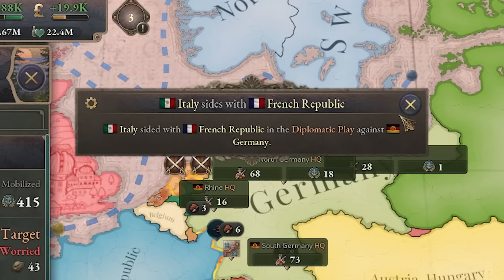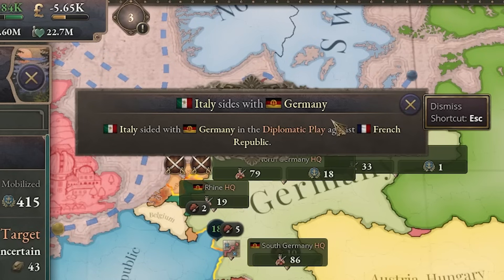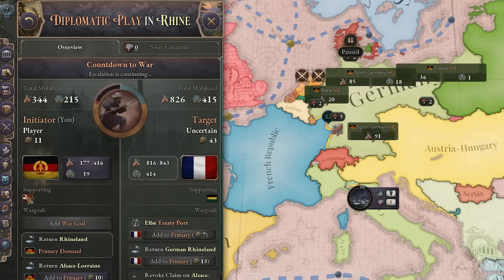Italy joined the French, and then they abandoned them. Okay then join me — they join my side and then abandon me as well. Why is this so realistic? Why do you always have to switch sides? I guess it's only me and Austria versus France — let's see how that goes.